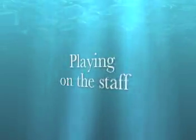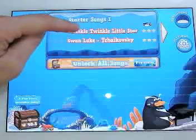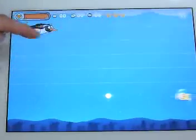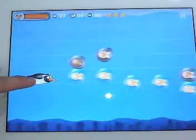To play a song in staff mode, simply tap the title of the song. This brings up Pluto swimming along on his staff. You'll want to hit all the blue notes, but avoid gray notes and obstacles like jellyfish and rocks.